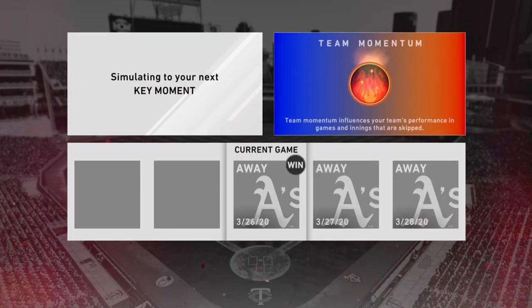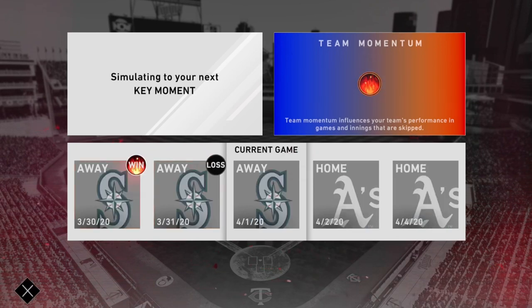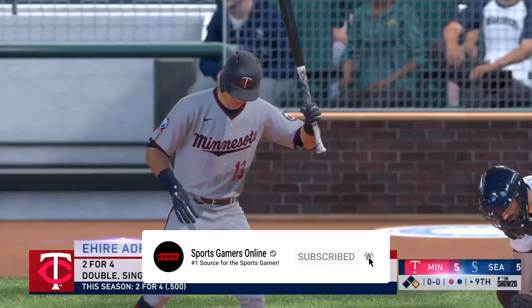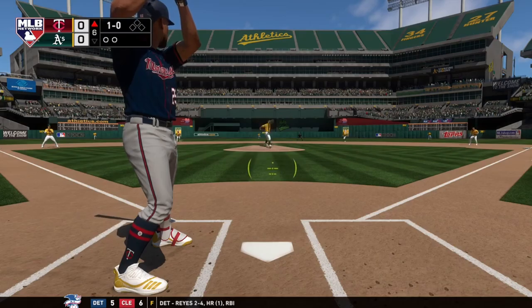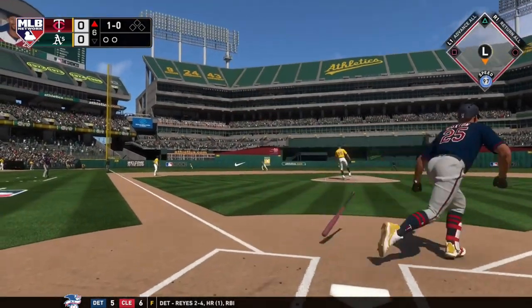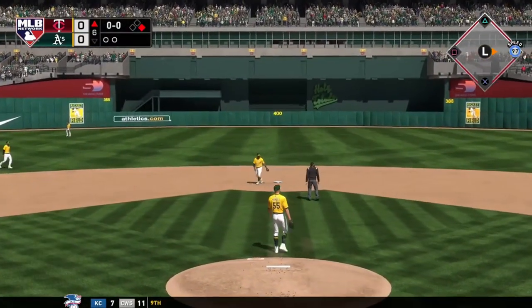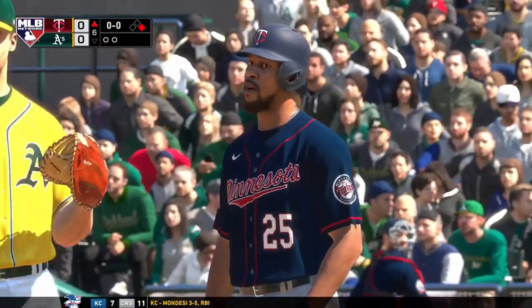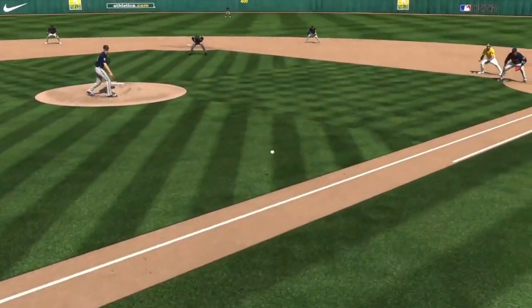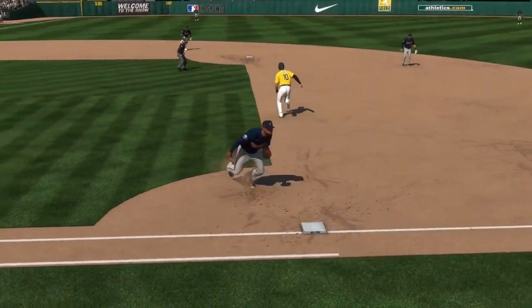March to October, on the other hand, is a much more streamlined experience. The mode is a single season offering that has you take your team, manage it like you would in a franchise on the roster level, and make a run for a World Series title. March to October has you play solely through key games and moments, allowing quicker completions from start to finish. When it's all done, you can bring that team over into Franchise mode to continue building them up. It's definitely a mode worth checking out, especially if you want to unlock more rewards you can use in other modes, and it makes trying out new teams and getting a feel for the systems a lot more easily accessible for every type of player.